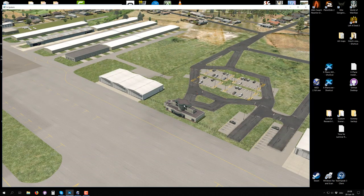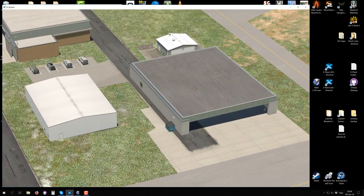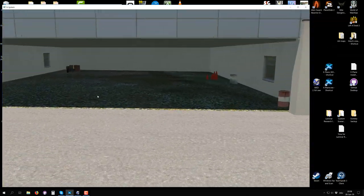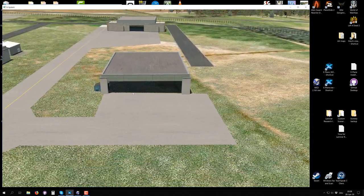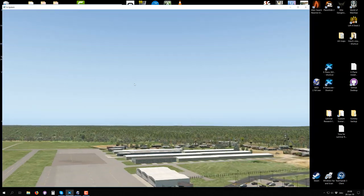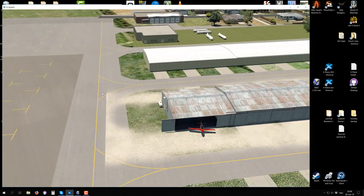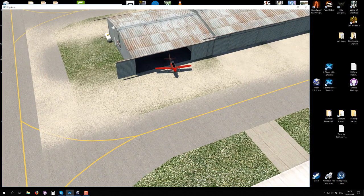Something I didn't do yet is quality-check my work, and that will happen to you as well. You'll just add stuff and then fire up X-Plane and see, for example, that a road is really infringing, or as I found looking into these hangers, I did not put the asphalt far down enough - it looks like there's dirt or grass inside my hangers.